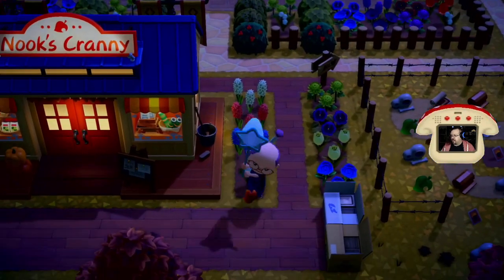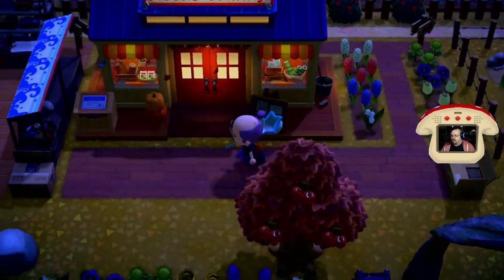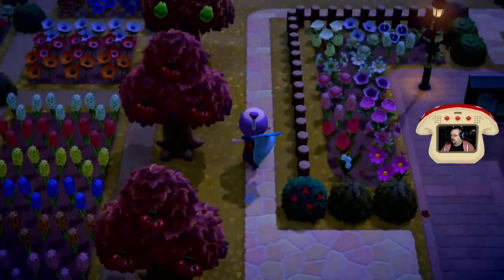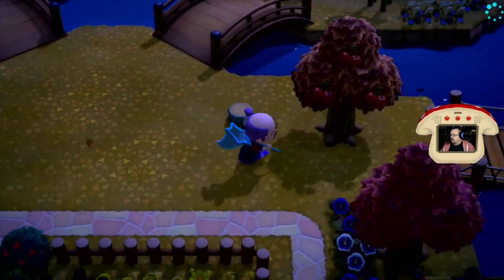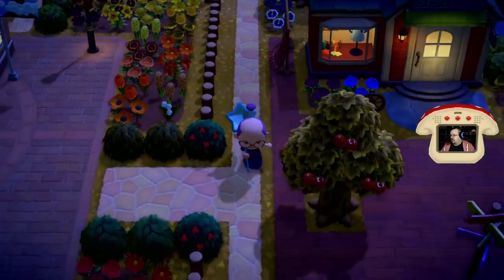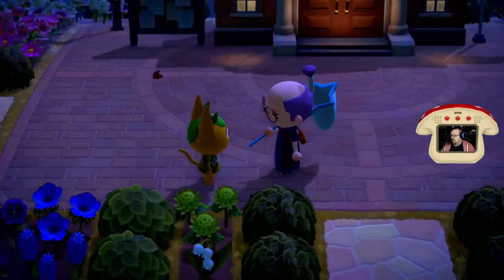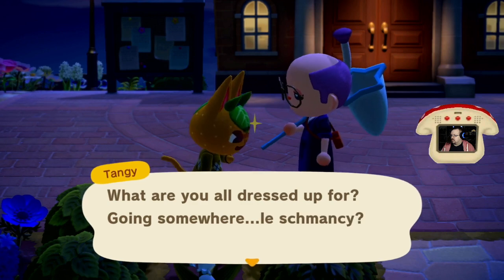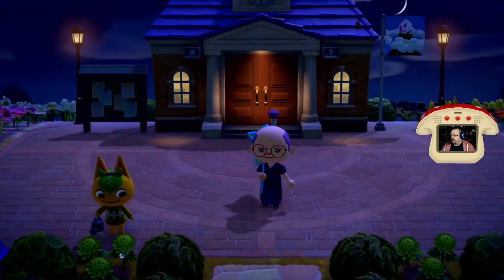I now have max fossil identification on both my characters so I don't even dig them up anymore unless it's a quick hit for the Nook Miles Plus thing. Other than that, haven't changed much. I put a tiny tree there. I still haven't done anything with the back stretch up here yet either. The Halloween stuff is out — I left the pumpkins out because pumpkins are still relevant at least through Thanksgiving, I'll probably clear them out then. Nine... oh wait.